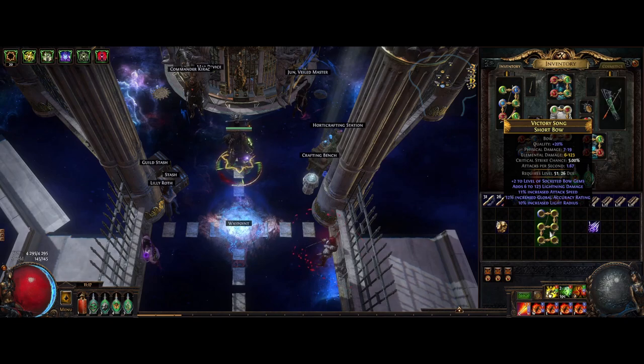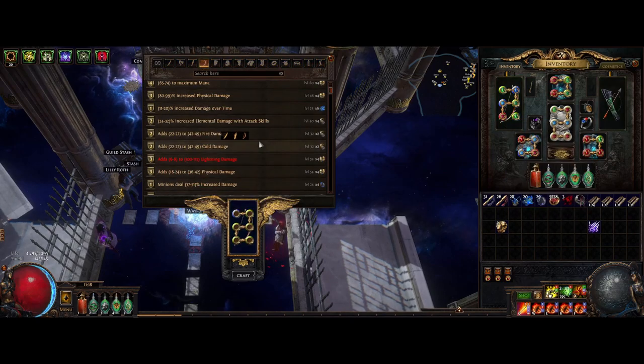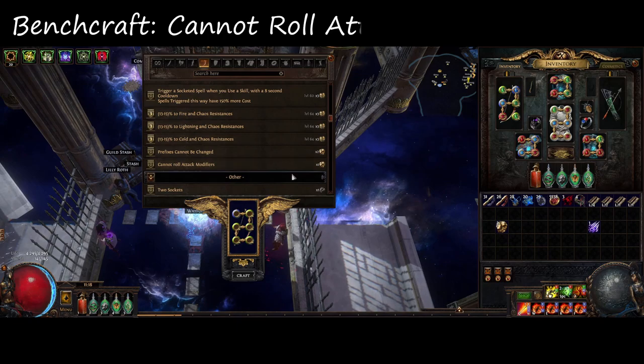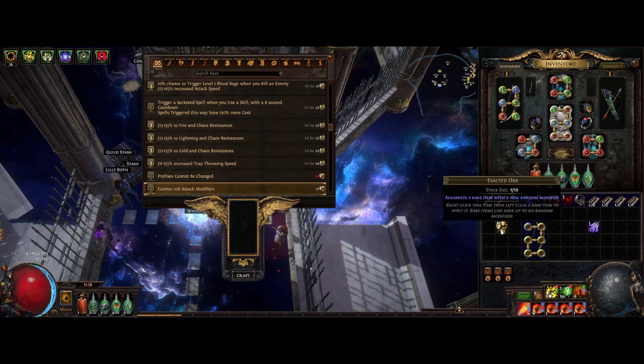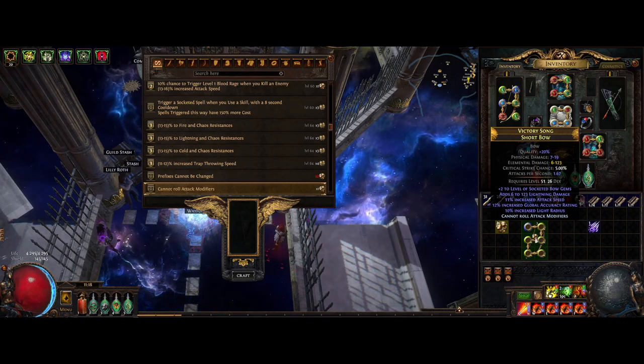And once you get something like this, head over to the craft bench. Then you have to roll this one — 'Cannot roll attack modifiers.' Craft that one. And at this stage you take another exalt and you have 100% chance to get plus 1 levels to socketed gems.